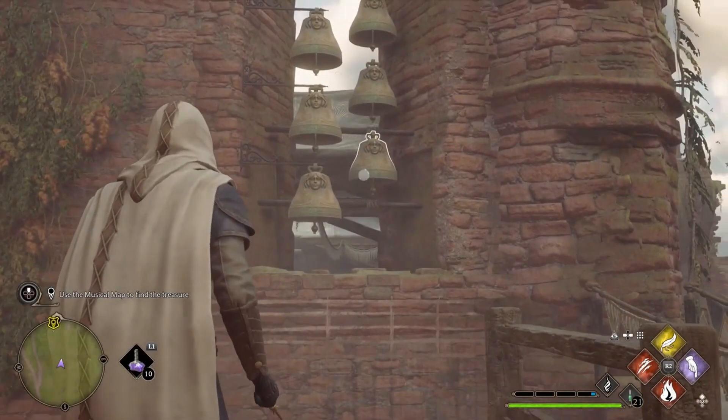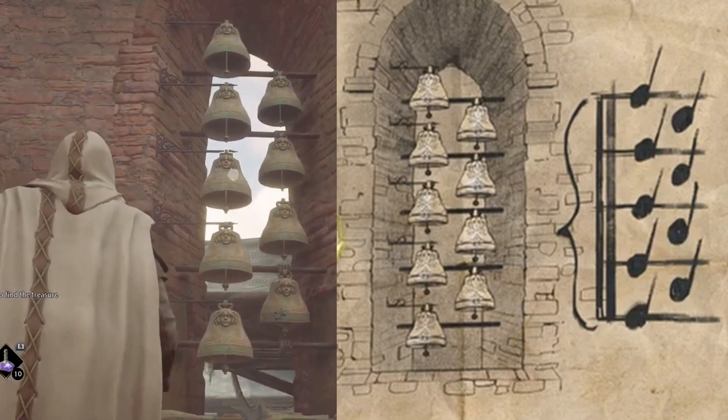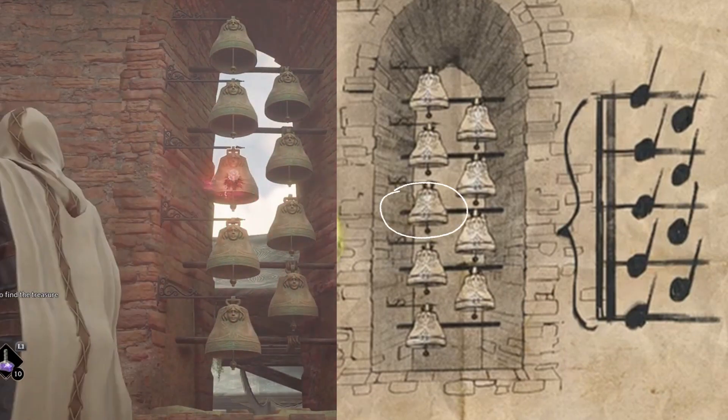Hit the bells with the basic cast to play the notes on the map. You can take your time and you can try again if you make a mistake.